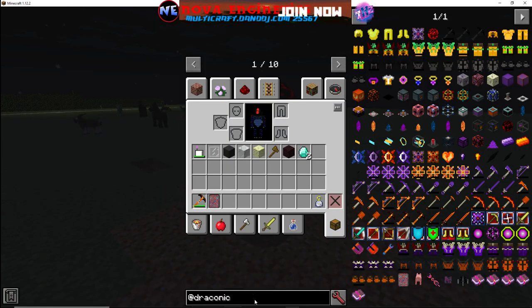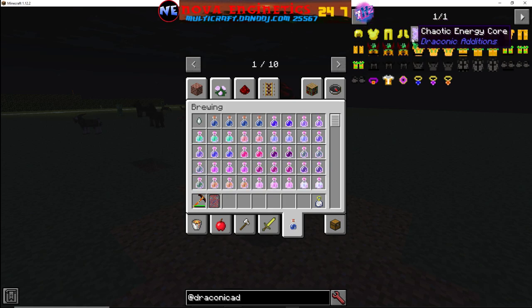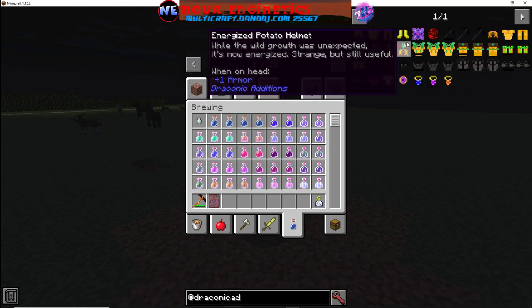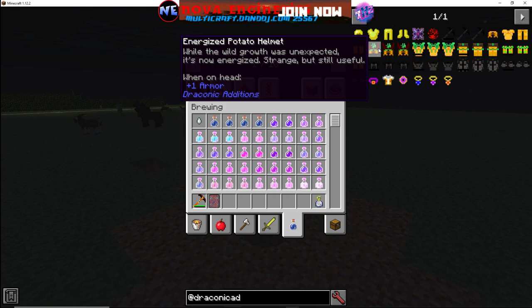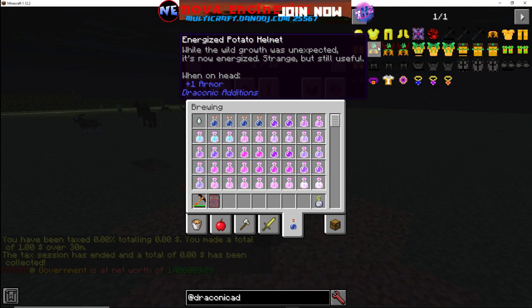This is all that Draconic Additions has to offer: some potato armor, very basic; some better potato armor; and then the ultimate potato armor — energized. That's kind of your early game type of deal. To go all the way through it with constant 100%, I want to be Draconic armor — that's kind of how that's been implemented.